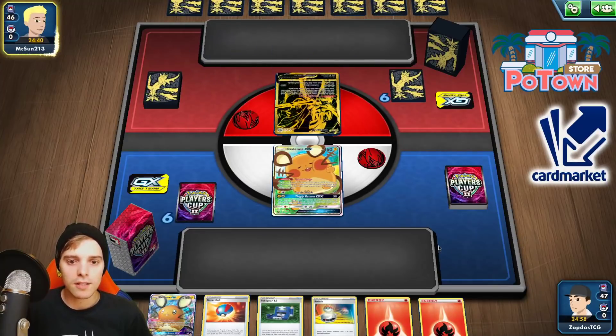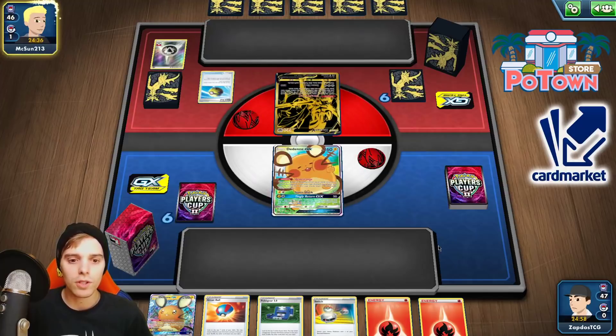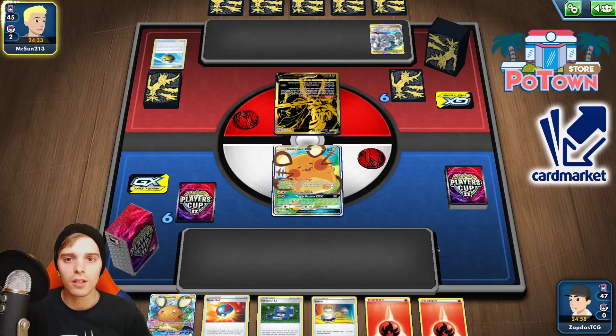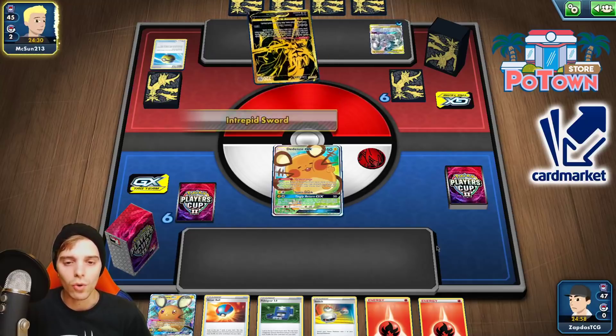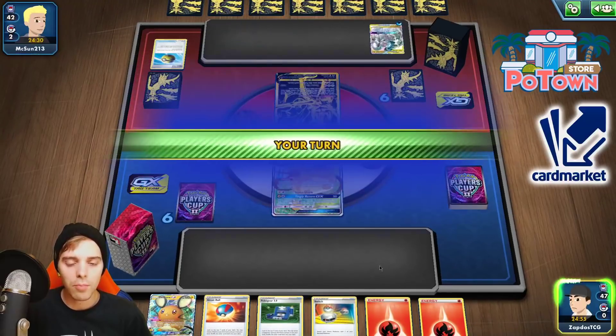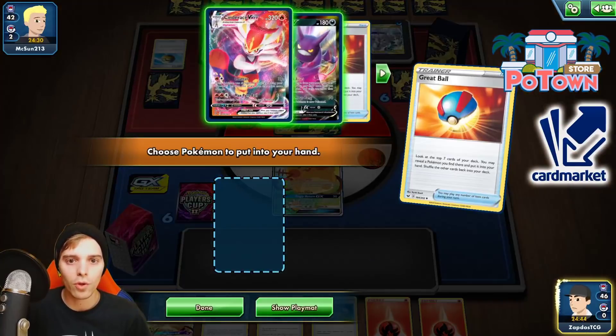Okay, we're up against none other than Zacian, which means we are able to one-hit KO Dization if we just find a Welder. We do have another Dedenne GX in hand, and we can even use Phione if he switches around to hit ADP. He's just sticking around with Dedenne GX. The problem is we will have to rely on two Dedenne GX, which is always tricky. We're going to go with the Great Ball first to see what we have to work with — there is a Crobat, but that's not what we need.